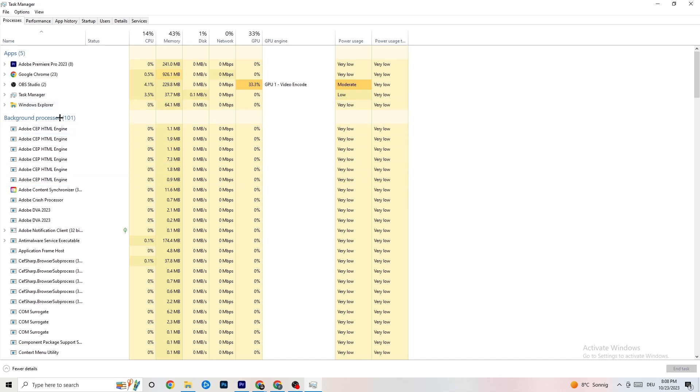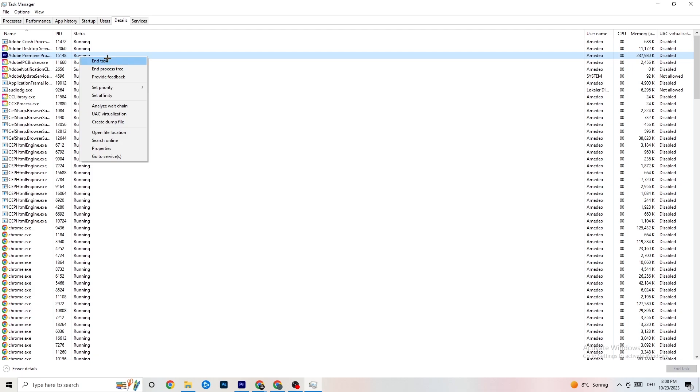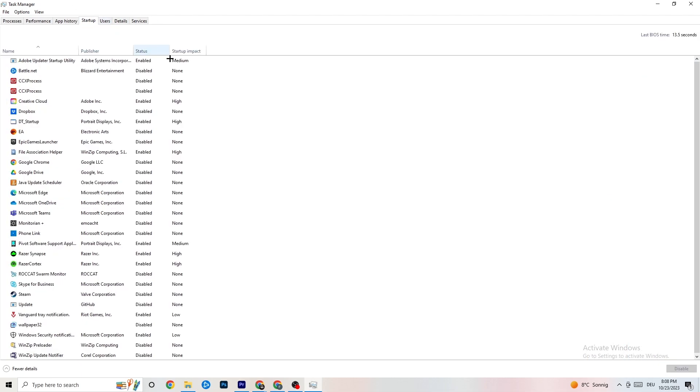Next, go to the 'Details' tab in the top-left corner. Search for your game, right-click it, hit 'Set Priority,' and set it to 'High' or 'Real Time' — check which works better for you. Hit Apply and exit. Then go to the 'Startup' tab and disable every single program that auto-starts in the background to decrease GPU or CPU usage. Right-click each one and click 'Disable.' Once done, close Task Manager.